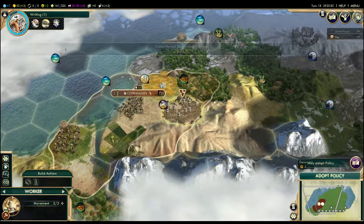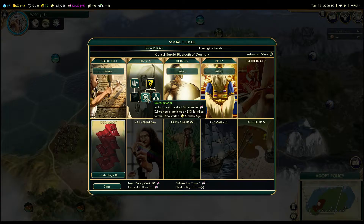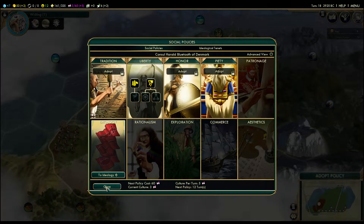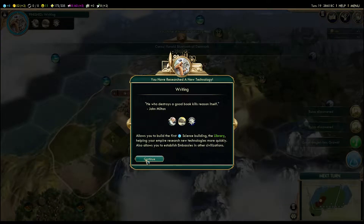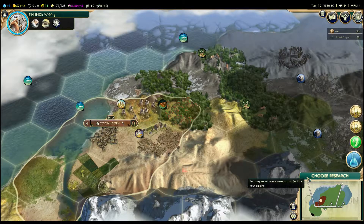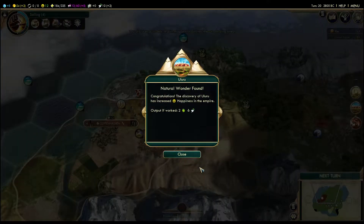Choose production — Stonehenge, what does that give me? Faith. Why not? I haven't got anything else to build at the moment, let's go for that. Dropped another policy — I don't need that yet because I've only got one city. We might as well do that one though. Get another settler next time so we can start colonising this island. I have Writing now — 'He who destroyed a good book.' Fabulous.